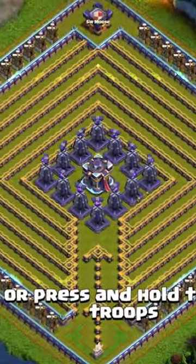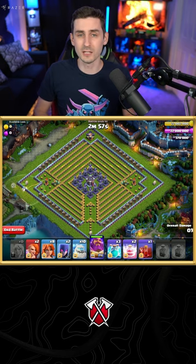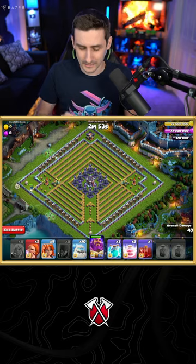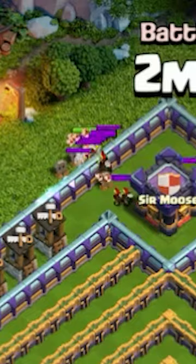Learn how to three-star this challenge very easily. Start off with the Warden to the left side. Drop a healer onto him so he can go and grab the scatter shot. Drop some witches to help funnel the Warden into the scatter. Drop a Valkyrie to the top side to deal with those goblins up there very easily.